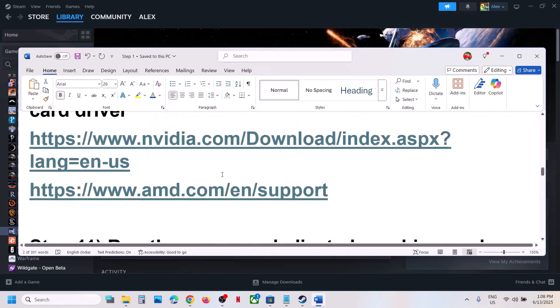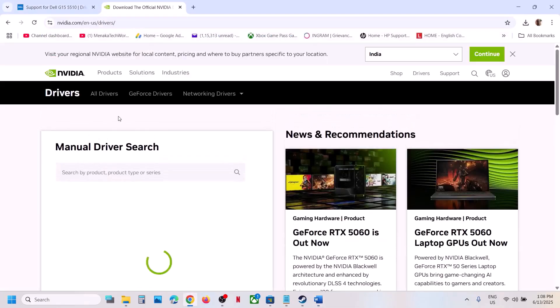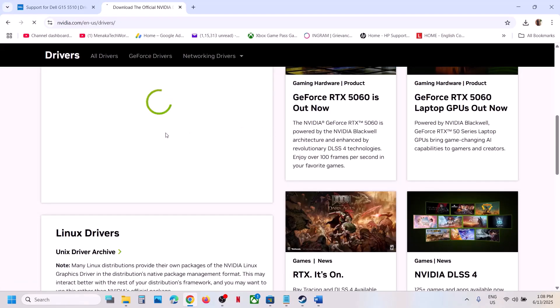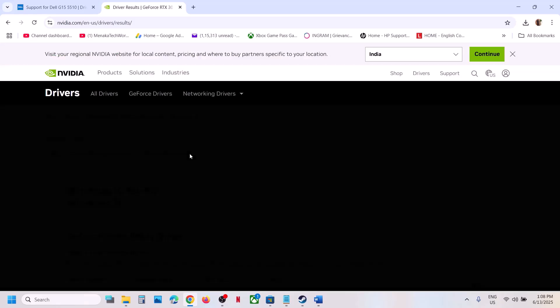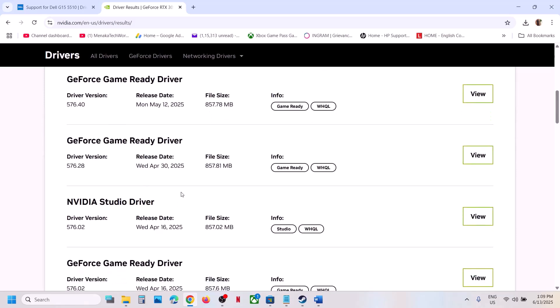The next step is to roll back your graphics driver — this has worked for many players. Go to the Nvidia website, select your graphics card and operating system, click Find, then click View More Versions. The GeForce driver version 576.28 has worked for many users. Download it and during installation select Custom, check 'Perform a Clean Installation,' then restart your computer and launch the game.